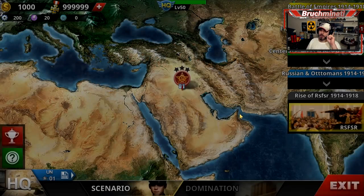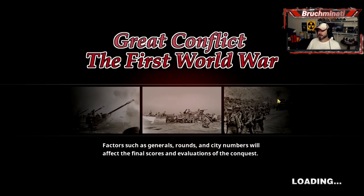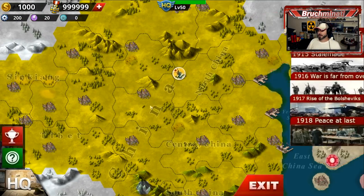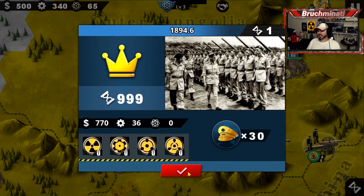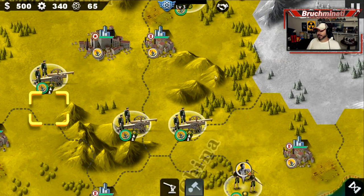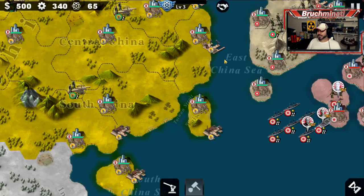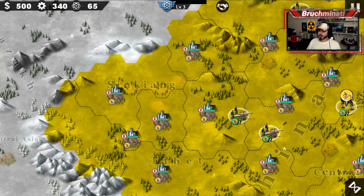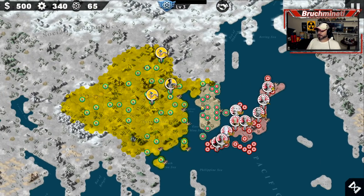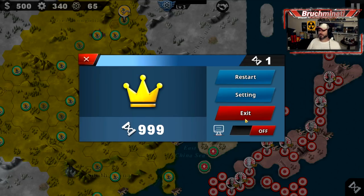Moving to Conquests - first up is the First Sino-Japanese War 1894. Of course I'm picking the Qing. I wonder if Puyi is on here - but he wasn't added as a general. I don't see a Puyi. I refuse to play with the Qing until I can play with Puyi.